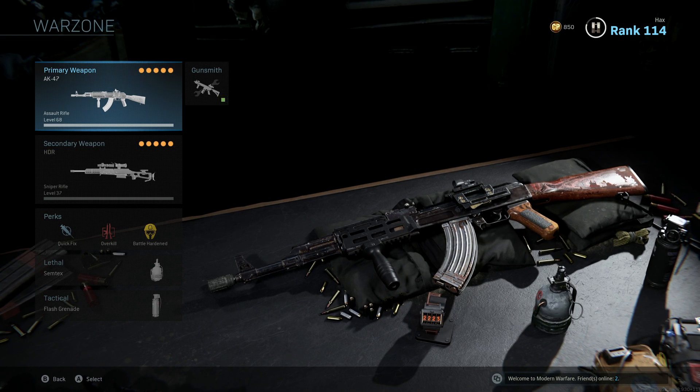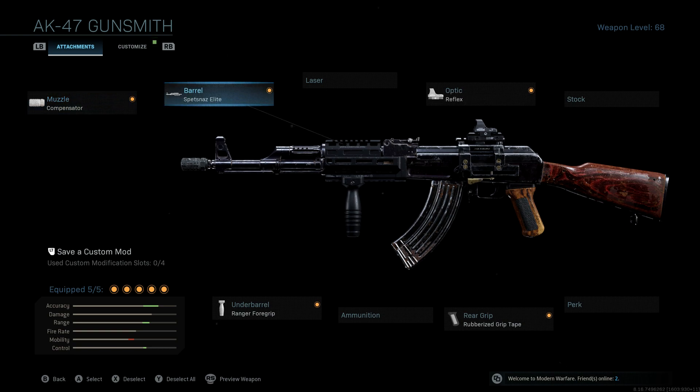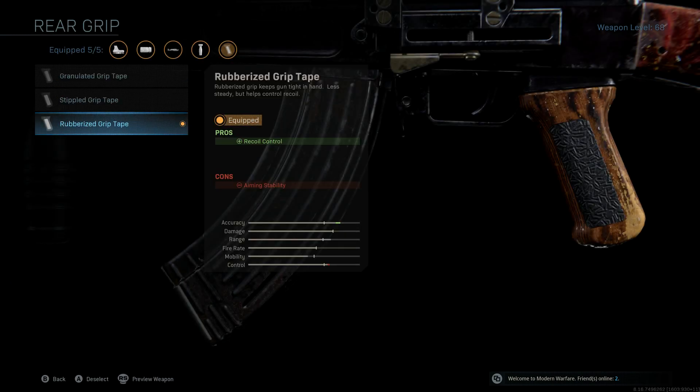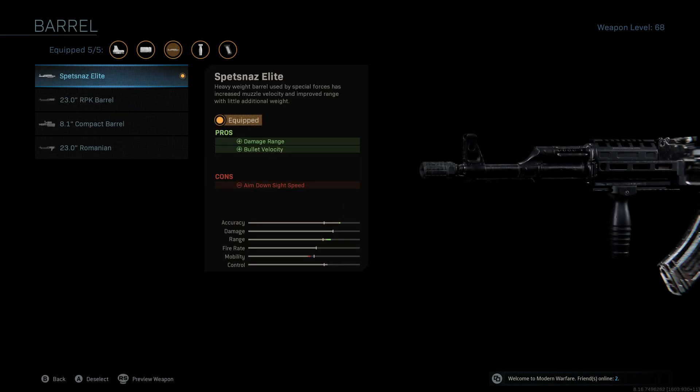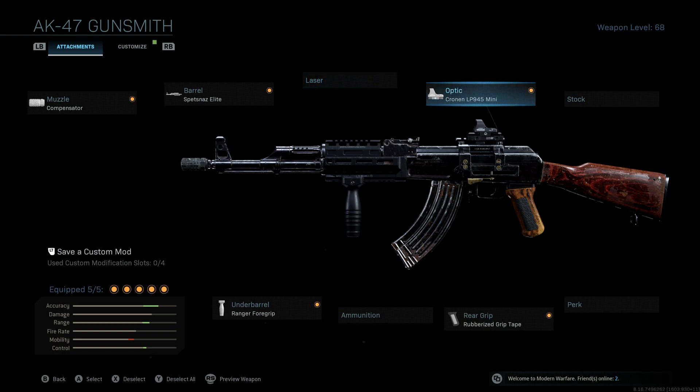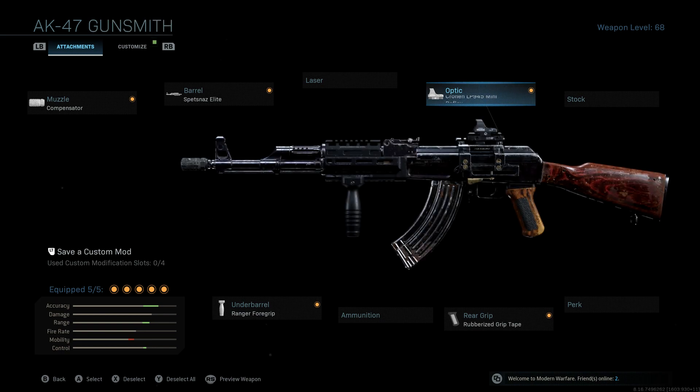It's just an easier pace of play. For the AK-47, I have the compensator, Spetsnaz Elite barrel, optic — really up to you — Ranger foregrip, and the rubberized grip tape rear grip. All of these help with recoil control, recoil control and aim, damage range, bullet velocity, and the optic is really up to you. I would stick with more of a red dot just to be more precise.